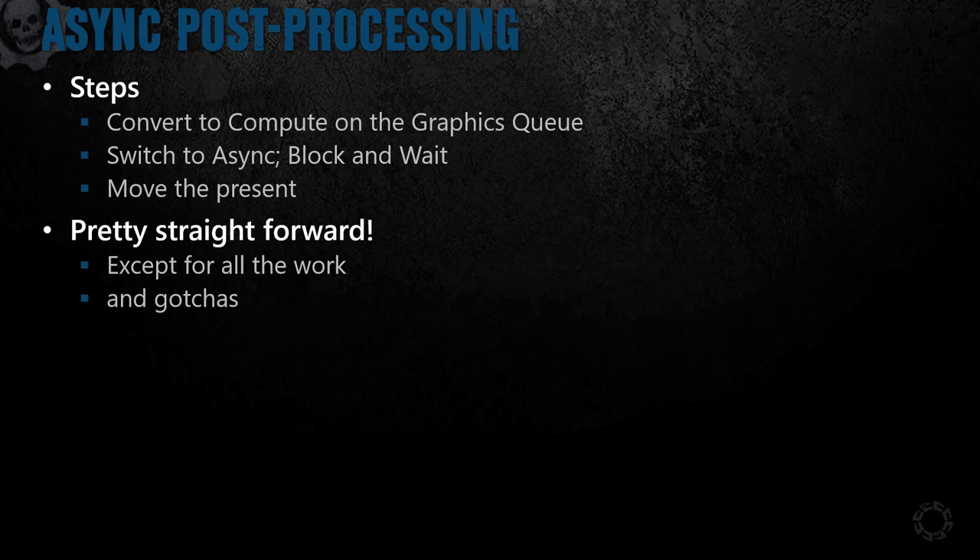Our first step was to move as much of our post-processing chain as we could to compute. Once that was done, we switched it over to be async compute but still kept the present in the same place and just blocked. Finally, we moved our present to just after our pre-pass where we would block and wait until the work was complete. Having these options helped a lot with testing as we would frequently turn async post-processing on and off in the build as we stabilized it and fixed bugs.